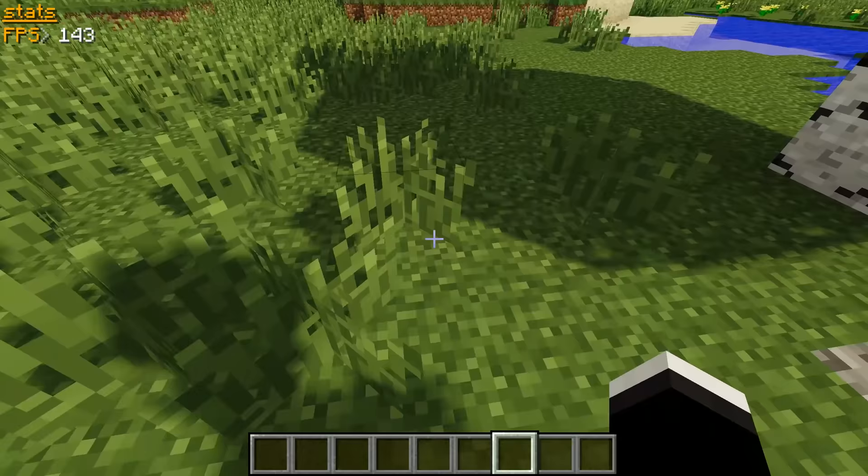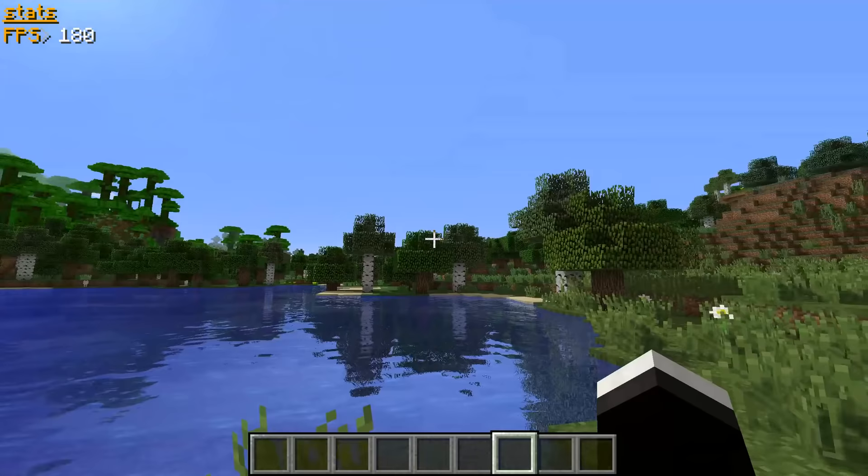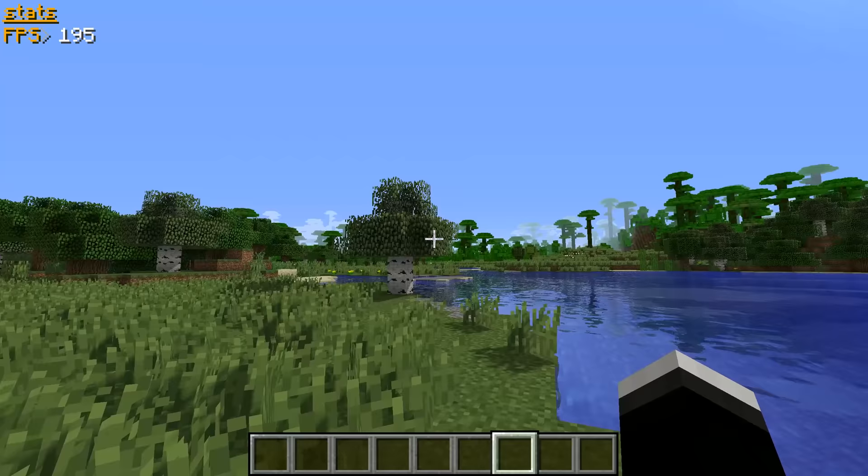The next shader is the Sildur's Enhanced Default, and this is similar to the Chalkpik one, except it actually looks even closer to default, with obviously shadows and moving plants. It really comes down to preference which one you like between this one and Chalkpik's. In my opinion I like the Sildur's more, but they give you pretty similar performance, so in the end of the day it's up to you.